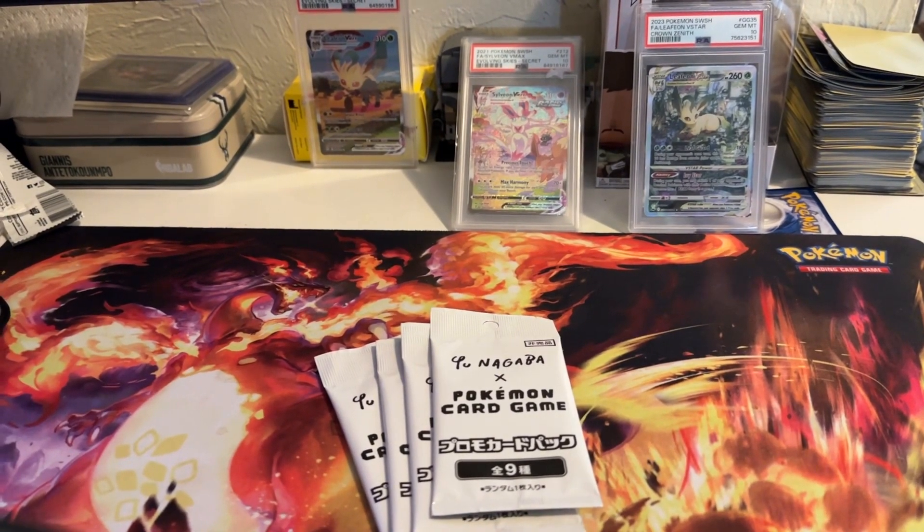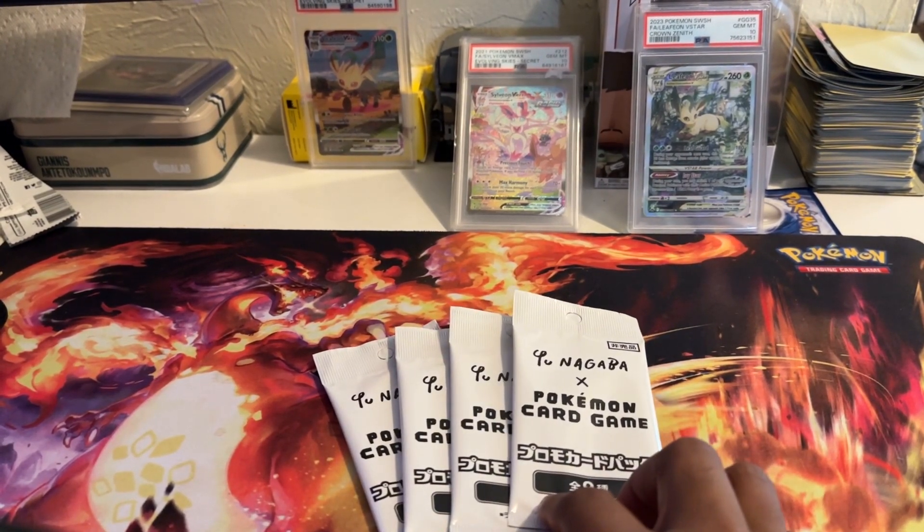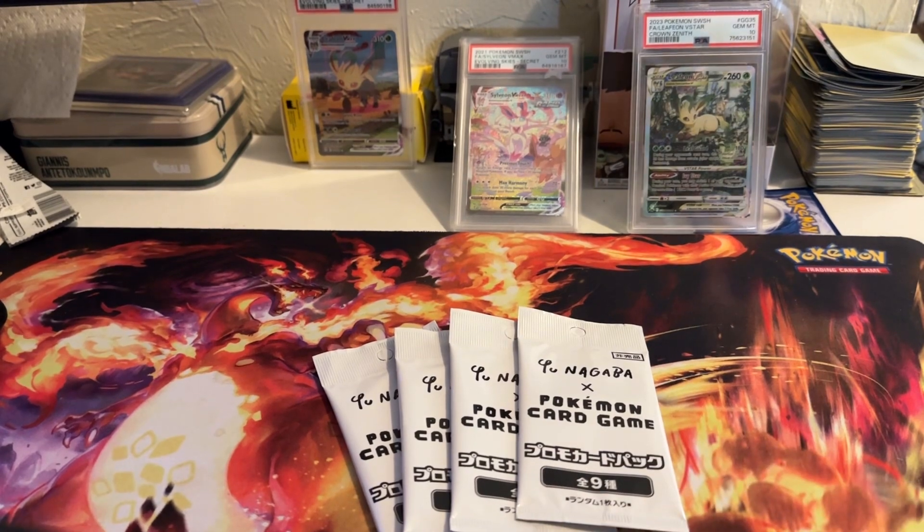What is going on YouTube? Doubles Collectibles back with another video. Today we will be opening four packs of the Pokémon Unagaba Eevee promo cards.